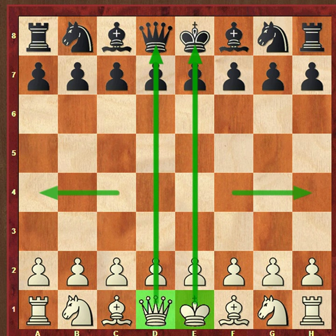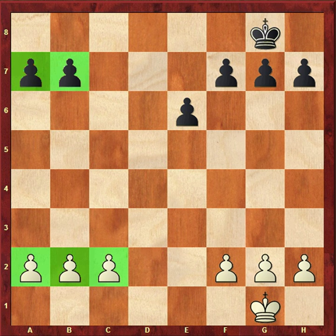Now we will discuss what is queenside pawn majority. Here is another diagram. As you see, both sides have six pawns, but white has three pawns on the queenside — c2, b2, and a2 — while black has only two: b7 and d7. So this is called the queenside pawn majority.